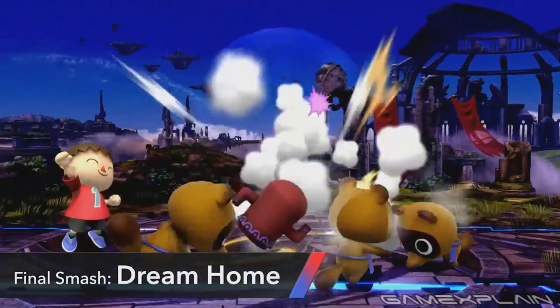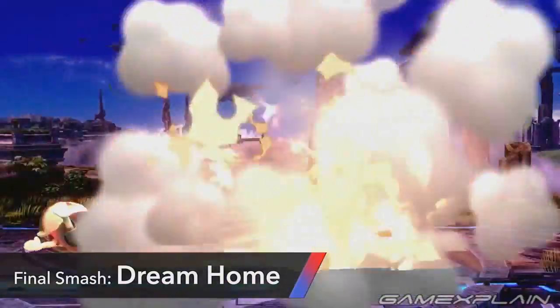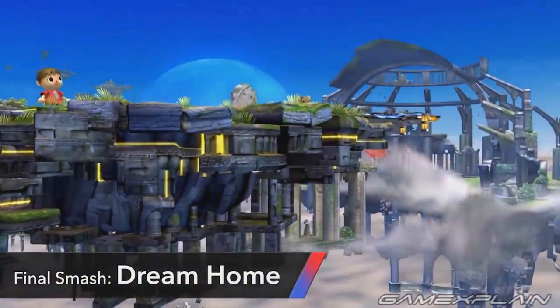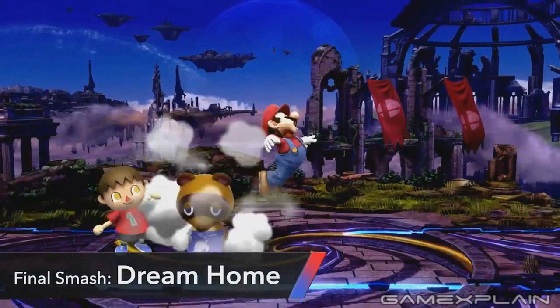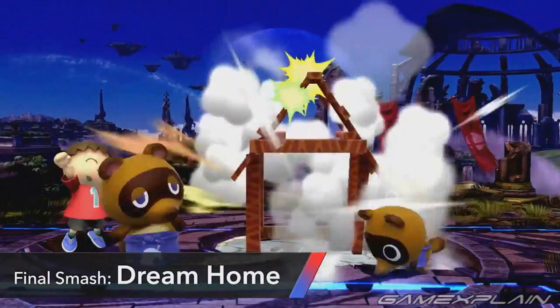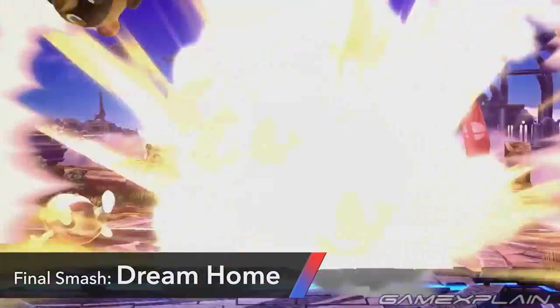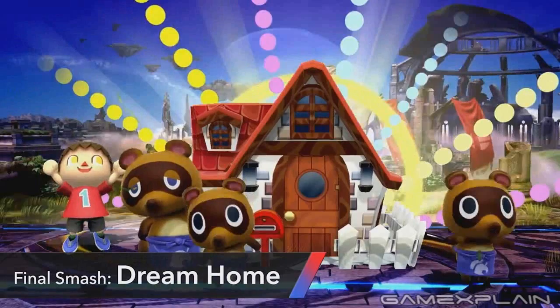Perhaps the best move in the Villager's arsenal is his Final Smash, the Dream Home. Why is it so great? Simply because it confirms Tom Nook's criminal background. If you successfully activate the Final Smash — which looks to be close range in the same vein as Captain Falcon or Meta Knight — Tom Nook will appear. The Villager immediately gives him a bag of cash to build a house around his enemy. Of course, him and his sons build it so shoddily that it immediately explodes. This is just plain assassination — just look at that murderous glint in the Villager's eyes!